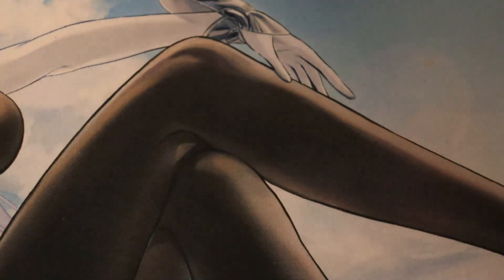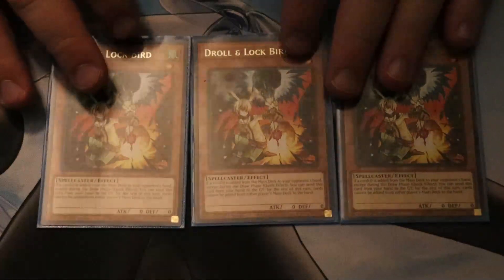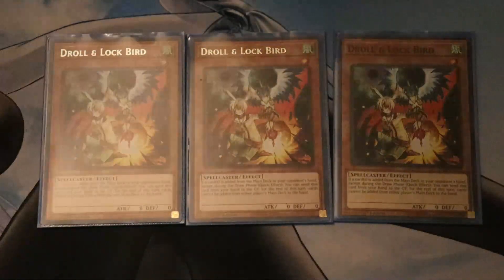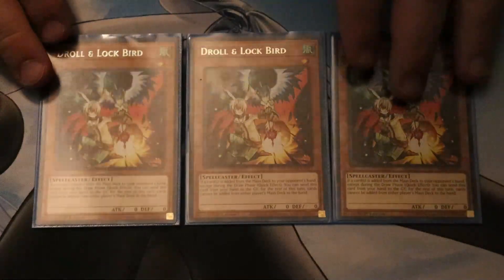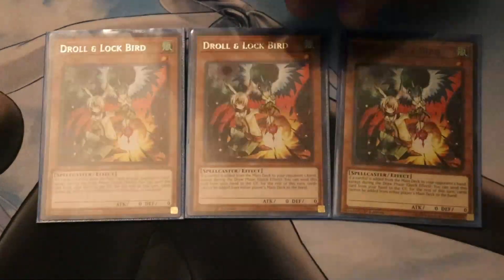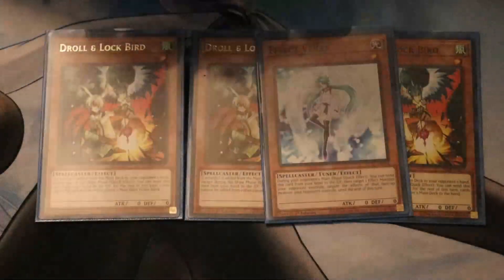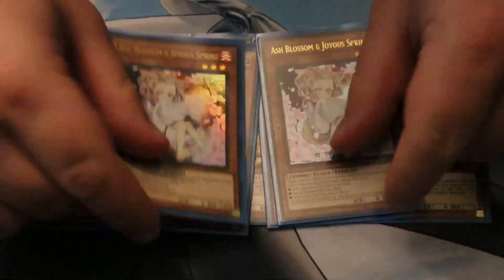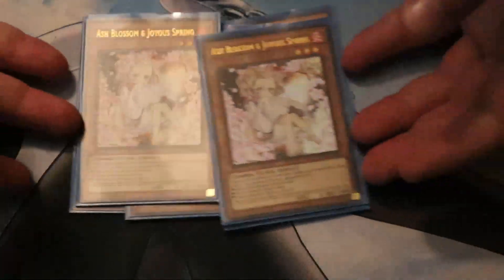Let's look at our Hand Traps. First, we've got triple Drill and Lockbird. This is made for the current ban list, but moving into the next format, this card will probably go into the side deck — it doesn't do much against Unchained, so it'll likely get switched with Imperm or something. Drill is of course a mandatory 3-of in most decks right now trying to slow down the game. I also have 2 Veiler for negation and 2 Ash, and that's it for Hand Traps. You could swap a Veiler for Imperm if you want — I just happen to really like Effect Veiler.